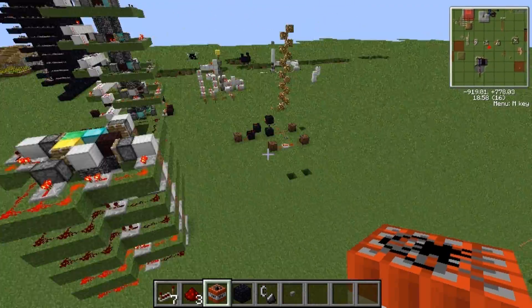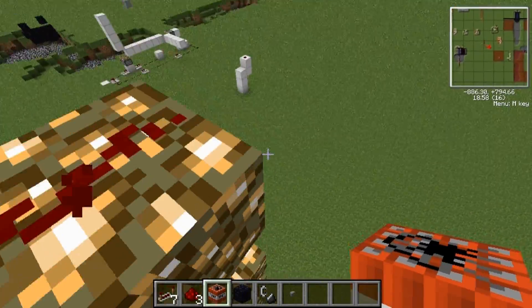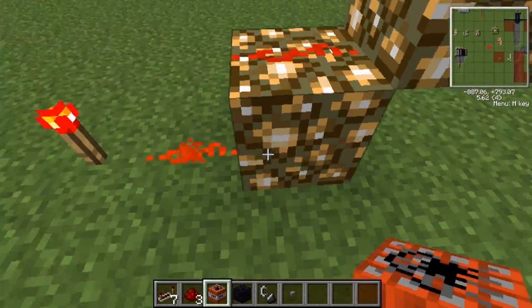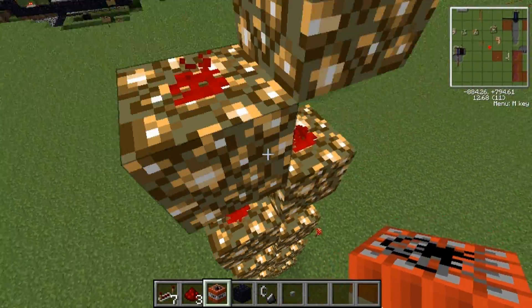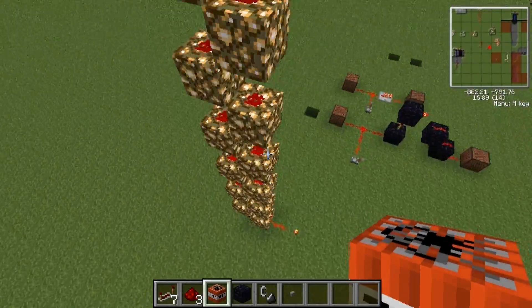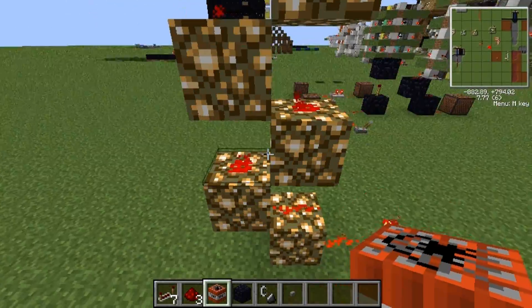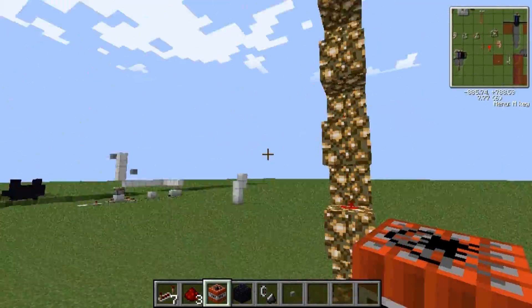I said, fuck it, there's gotta be an easier way. That's when I realized that this was possible: redstone can go back and forth through blocks if the blocks are glowstone. Redstone current can go diagonally through — like, so it could go vertical.